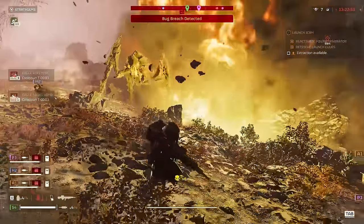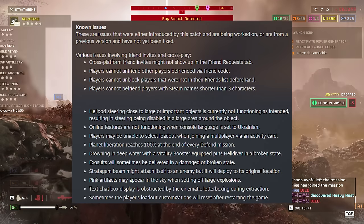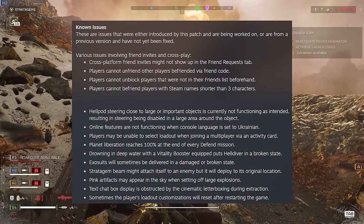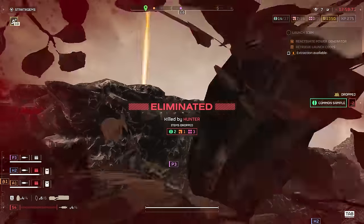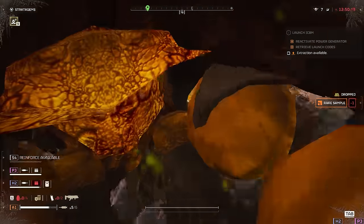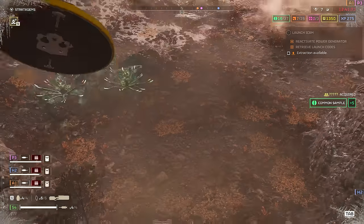Let's break down the known issues - these are issues that were either introduced by this patch or are being worked on and are not yet fixed. Various issues involving friend invites and cross-play: cross-platform friend invites might not show up in the friend's request tab, players cannot unfriend other players befriended via the friend code, players cannot unblock players that were not in their friends list beforehand, and players cannot befriend players with Steam names shorter than three characters. Hellpod steering close to larger important objects is currently not functioning as intended, resulting in steering being disabled in a large area around the object.